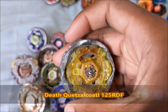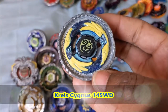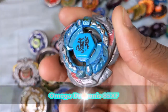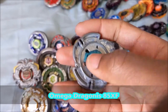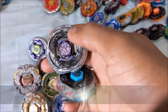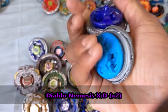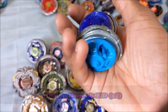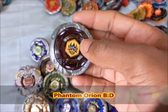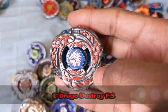Second favorite 4D, Death Quetzalcoatl 125RDF. We have Chris Cygnus from the Hasbro Hyperblade. We have Omega Dragonis — I recolored it, but that's the Hyperblade, and that's the 85XF from the Stadium pack with Pegasus. We have two Nemesises — I ordered one recently because the other is stuck in a mod since it's the Hyperblade version. Both Extreme Drive XD. We have Phantom Orion BD — very good bay. We have Eldrago Destroy FS.